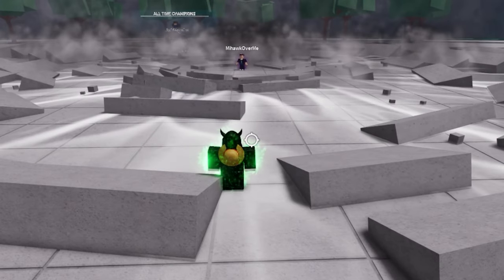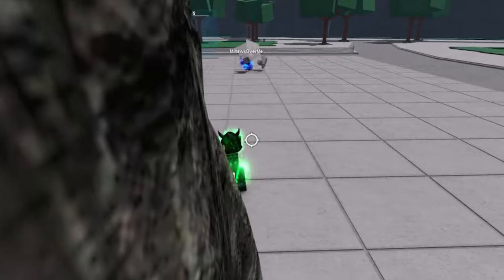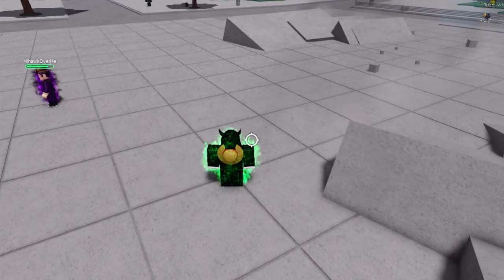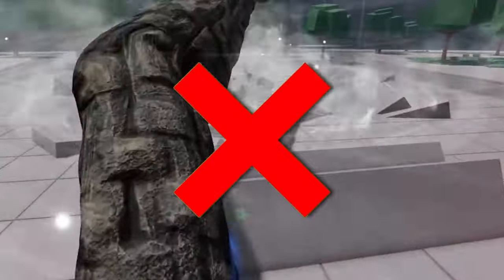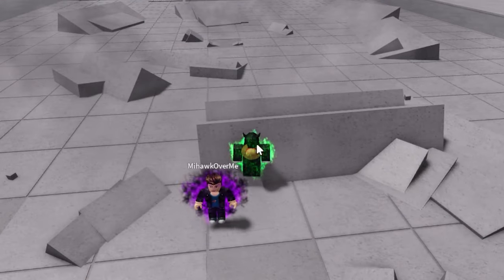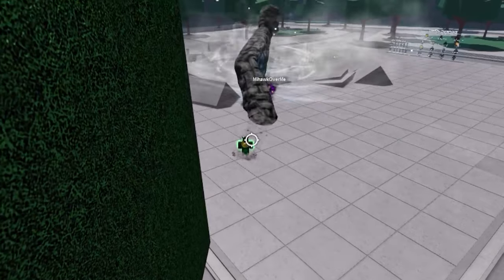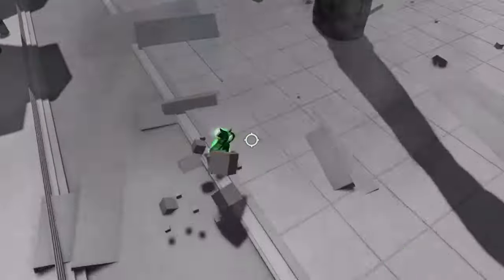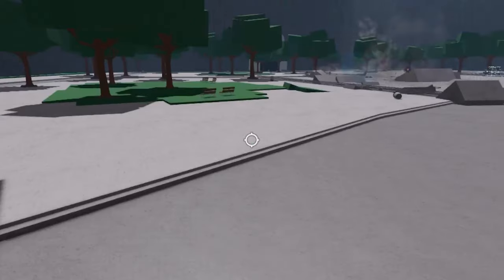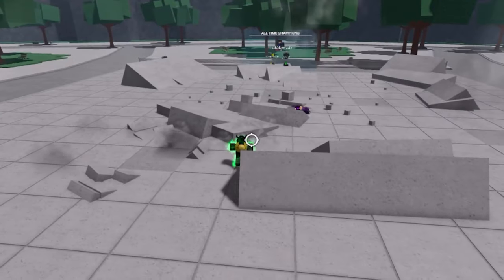The next character we're going to test is hero hunter, Garou. First one is crushed rock — I'll start mine way early. It did not stop me. Rock splitting fist — it knocks him away, he didn't get hit by it, that is actually crazy! The final hunt — the hand still comes out but he did not get hit by it. I just straight up go down — knocked me, at least we have one good trade.